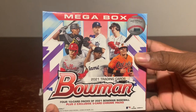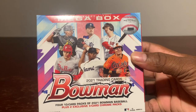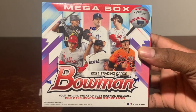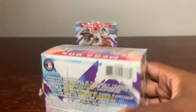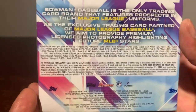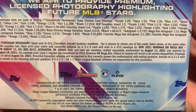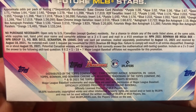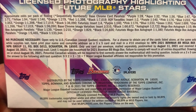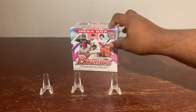Inside, as you guys can see, there are four 10-card packs and two exclusive 5-card Chrome packs. Those are where the big boys are located. Before we get into it, let's show the ratings of these cards right here — just zoom in. Those are the ratings. Hopefully we get those purple, one of 28. Anyway, let's jump right into it and pop these bad boys to the screen.